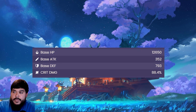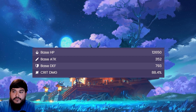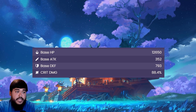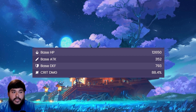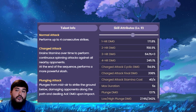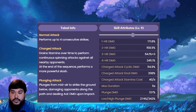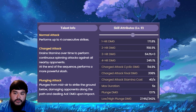Starting off with her base stats: her base HP is 12,650, base attack 352, base defense 793, and her ascension stat is crit damage, which is actually really nice. She is a Geo 5-star unit and also a Claymore user. Moving on to her normal attack, Blunt Refusal — normal attack performs up to 4 consecutive strikes, and the charge attack is basically the same as any Claymore user. Normal attack seems okay.